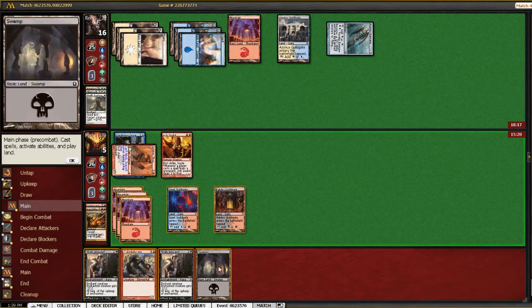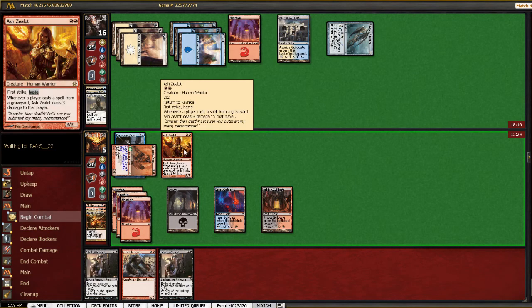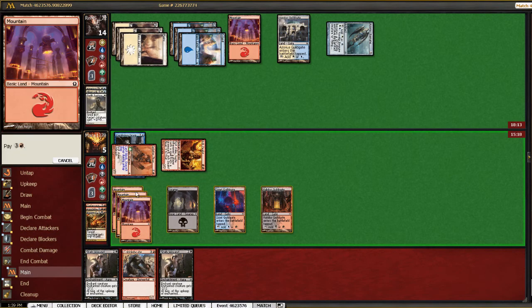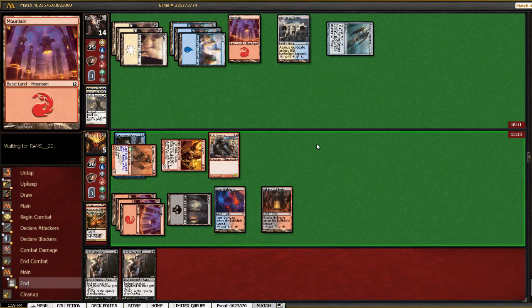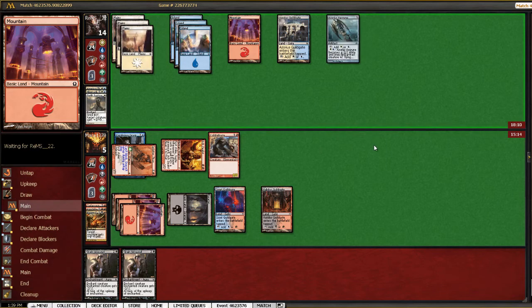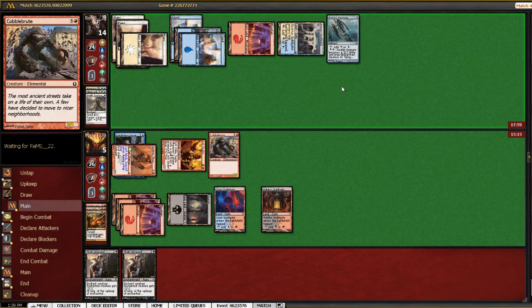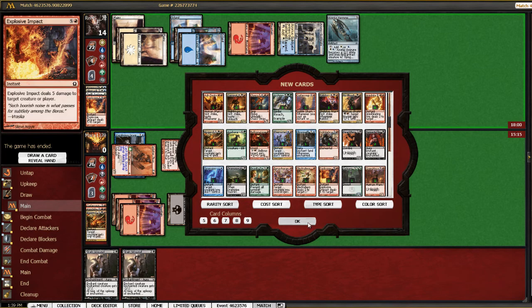I guess he doesn't have it then — interesting. I'm not sure why he's doing that; I guess he's just trying to race at this point. Unless his hand is full of land — this doesn't make a whole lot of sense. Maybe he top-decked it? That's odd. I feel like we kind of got slow-rolled there a bit, but that's okay.